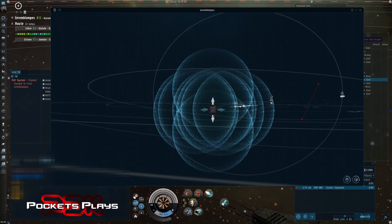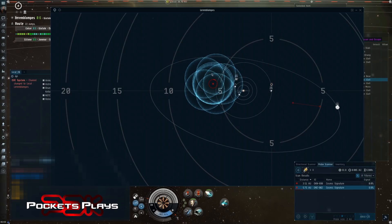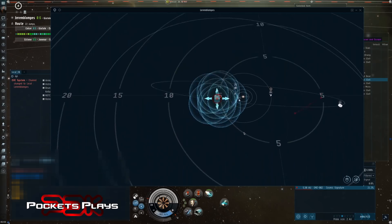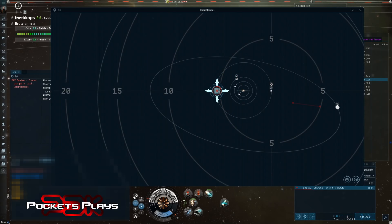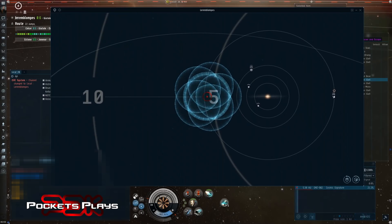We got another cosmic signature, so we'll keep scanning this down and shrinking the probe size. Higher skills make this go quicker, and it also depends on what you're scanning. There's math to all that but you don't need to know it. Between size four and two I can usually tell what the item is. This one is probably a wormhole — or actually maybe a covert research facility. I'm not doing those today as they can actually kill you, so I'll practice before making a video on those.